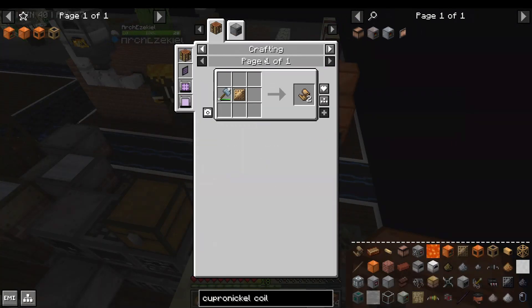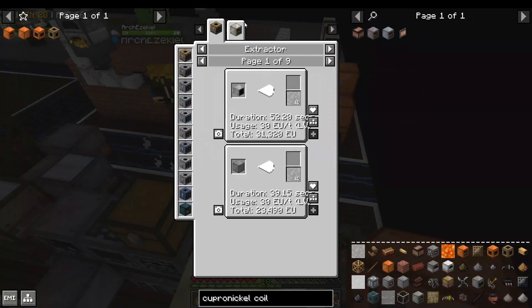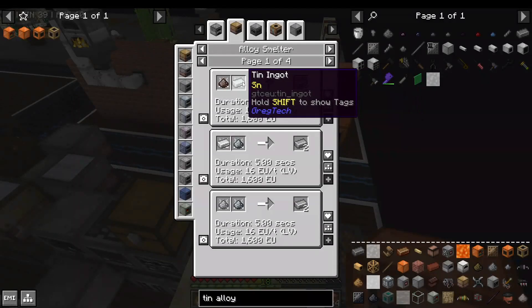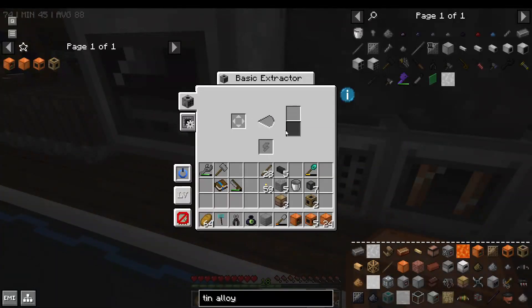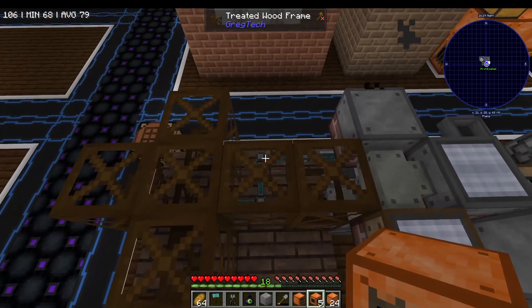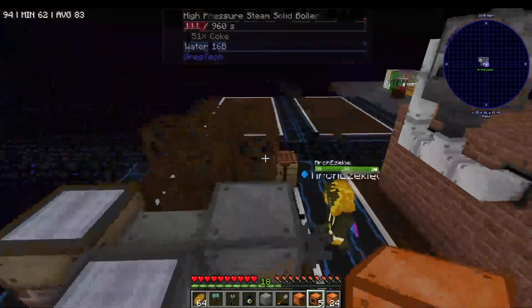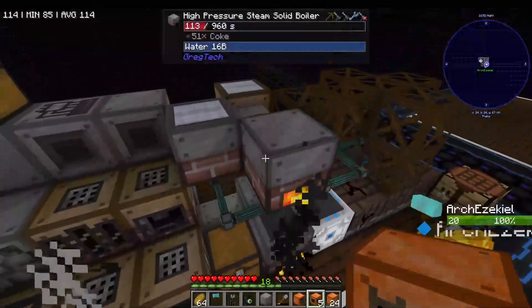But you also need a bunch of bronze foils — though it's one bronze to every four foils, so that's fine. And liquid tin alloy, which requires tin and iron. Once you fluid-extract the liquid tin alloy, you can make your copper-nickel coil blocks. We're going to be replacing our water pump with this boiler, and we'll be using two basic water generators to power both the large bronze boiler and all of these less efficient steam boilers.